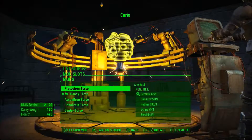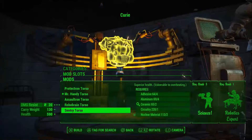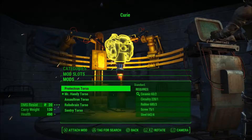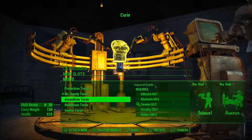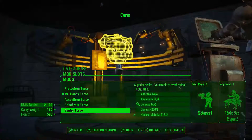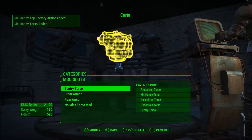With Curie, we want to try and make something that's a bit more designed for close combat. Which torso are we going to go for? Whoa, that's a bit funky - sentry bot torso with those legs would be strange. We'll go for the sentry bot because it's the best body you can go for.